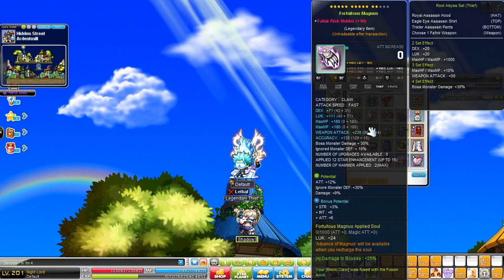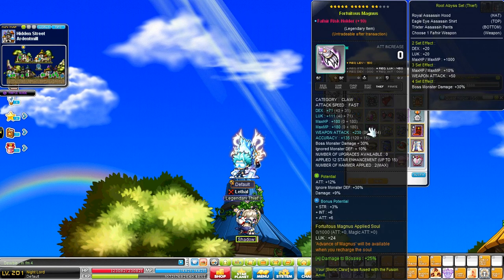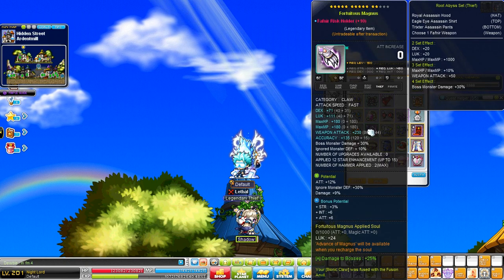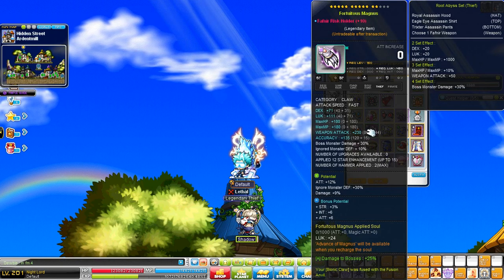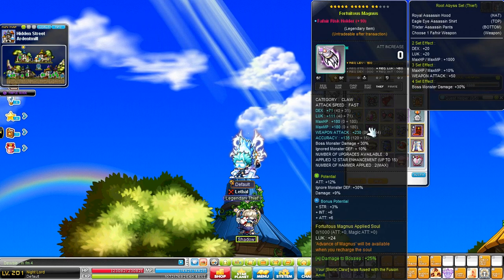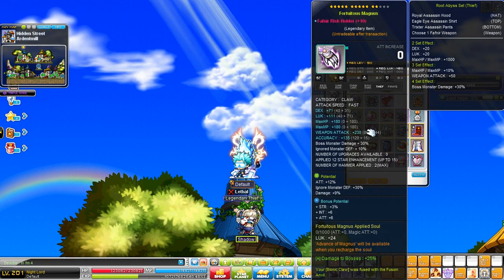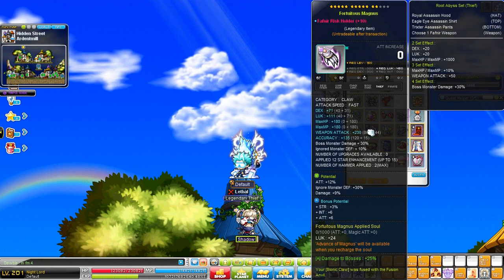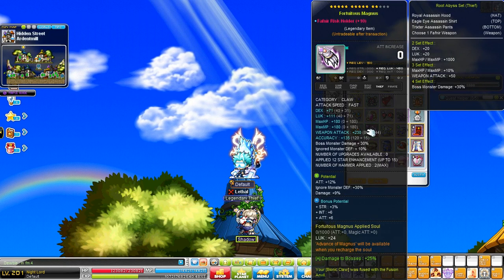Not only can it get a ton of attack because of weapon attack from scrolling, but it can also get the best potentials in the game — which are attack percent, or magic attack percent if you're a mage, ignore monster defense (PDR/IED), boss damage, and damage percent. It could also have a soul on it and a very strong boss percent nebulite — you can only put a boss percent nebulite on two equips: your weapon and your secondary weapon. That's why your weapon is your most important equip.